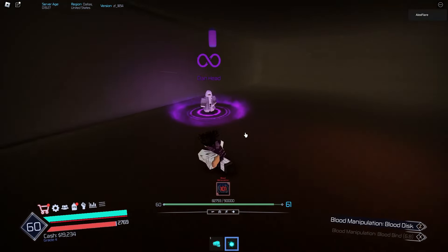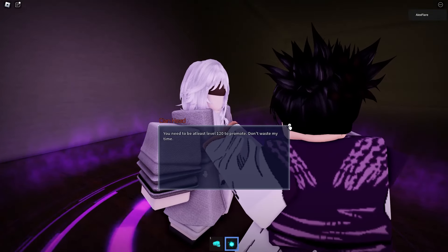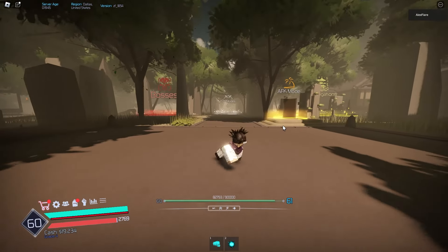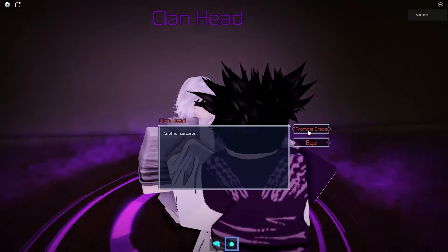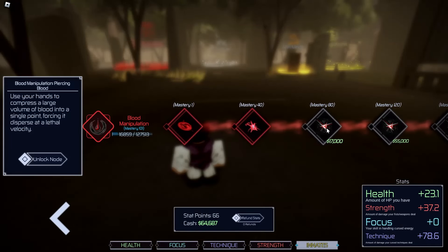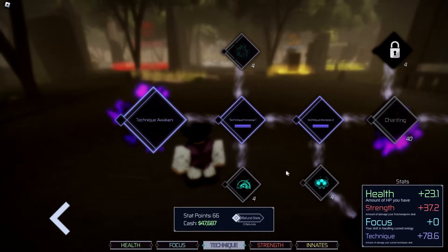To become a grade 3 sorcerer we need level 120. Our next skill is Piercing Blood, which uses your hands to compress a large volume of blood into a single point, forcing it to disperse at lethal velocity. We hit level 120, promote to grade 3, and unlock Piercing Blood.